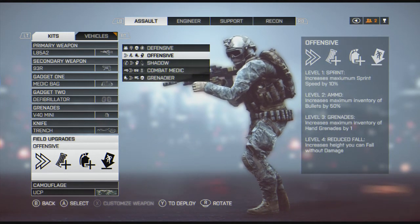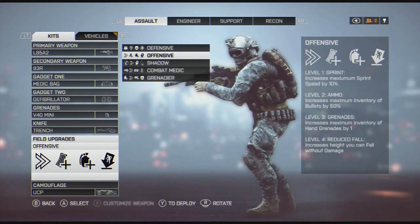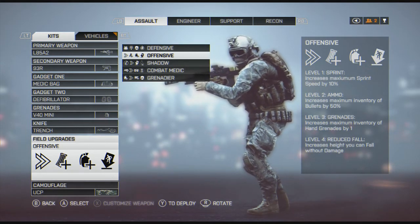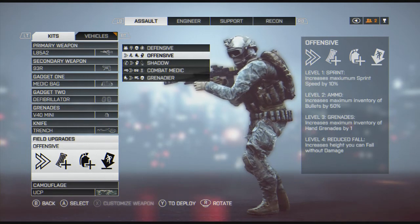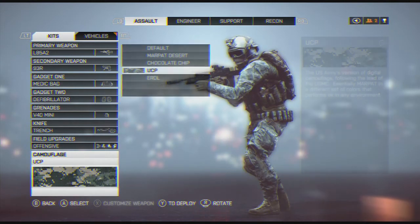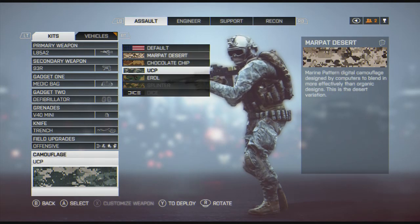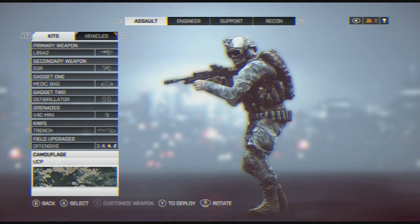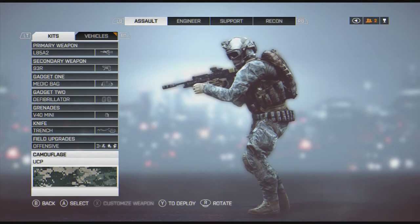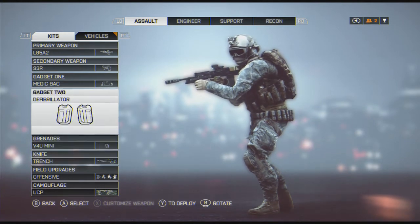For field upgrades, I find that I tend to go through ammo quite a bit. Since a lot of people don't run support in Battlefield 4 for some reason, getting that extra ammo is really, really helpful. And camouflage — it's a waste, let's be honest. Anyone who says you're not using the desert camo in the desert — they're gonna see you no matter what camo you're running. The detail is good enough that unless someone's literally hiding in a bush, you're gonna see him coming. So just run whatever camo you want.